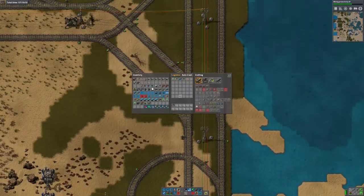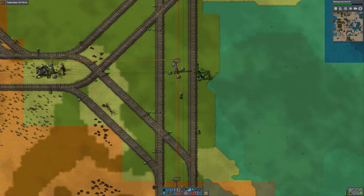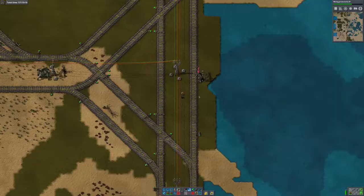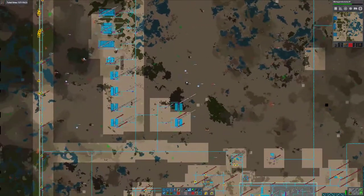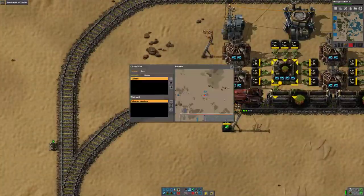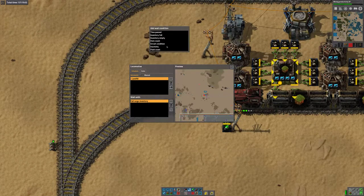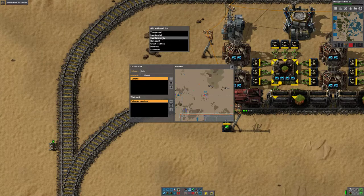Let's fix the other problem. We'll put down a stop called landfill. Okay, now there is a stop called landfill. I can go to the trains — there's one here. So I can add hash landfill now, until inventory empty.